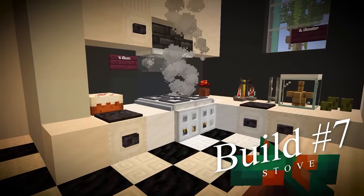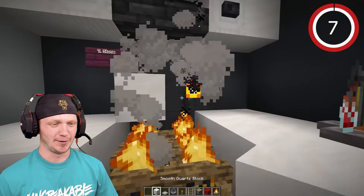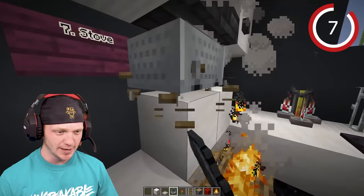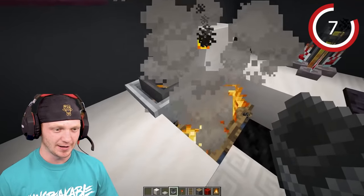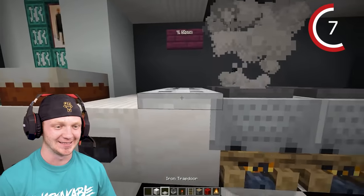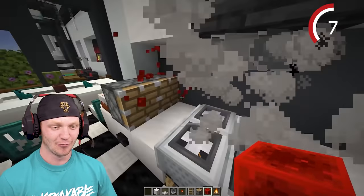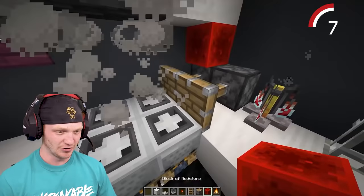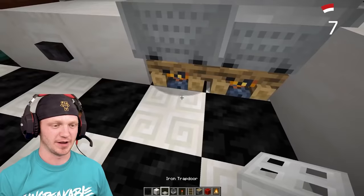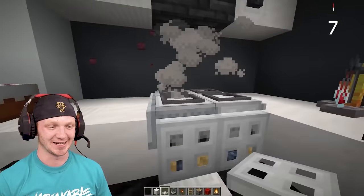Now we're going to build a stove. Drop in four campfires, place two blocks, a rail on the block, and a minecart with a hopper. Break the rail, break the block, and it falls into place. Do the same thing in the front. Then push iron doors and iron trapdoors on top with redstone torches underneath — when placed, they open up and lay flat. Stove complete.